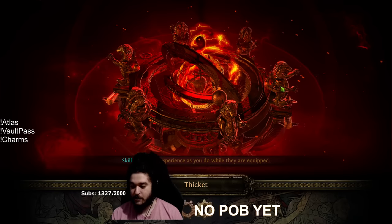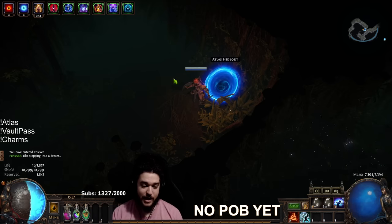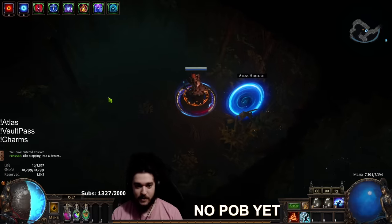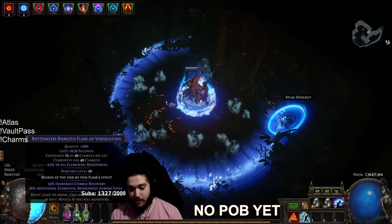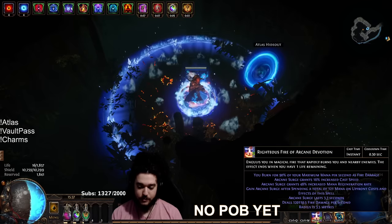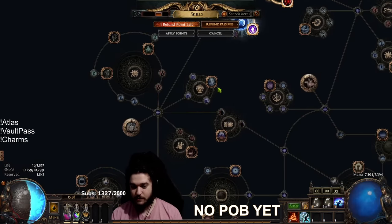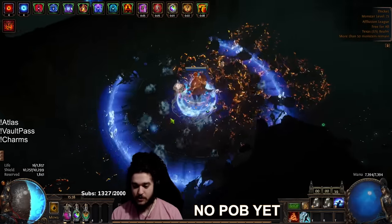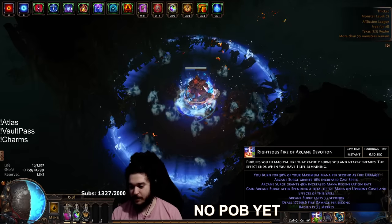Arcane Surge works out really well here because we used to use Arcane Surge way back in the day before Lifetap became a thing. What's really awesome is Arcane Surge gives spell damage, as it always did, which scales the new Righteous Fire. I can't trigger Arcane Surge with my normal RF. Remember, you need to click your flasks one time at the beginning of each map. Currently we're rocking 120k tooltip without Arcane Surge yet. With it, our tooltip goes to 463,000 — I have now already passed my level 98 Righteous Fire build.